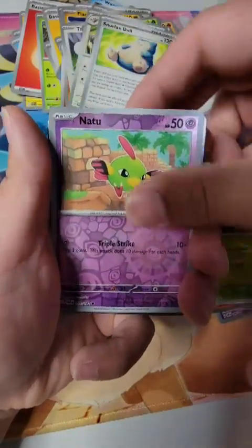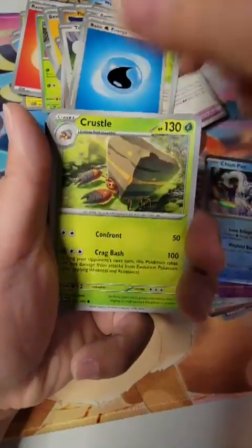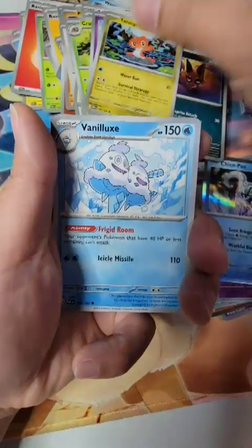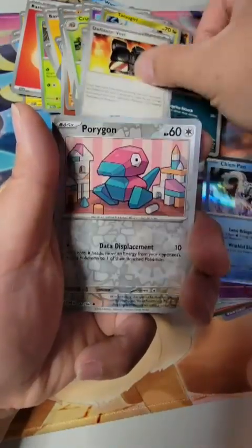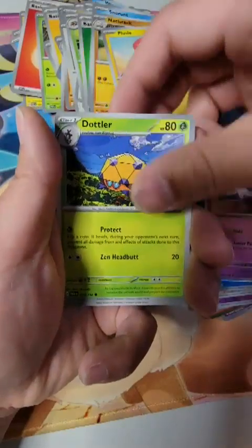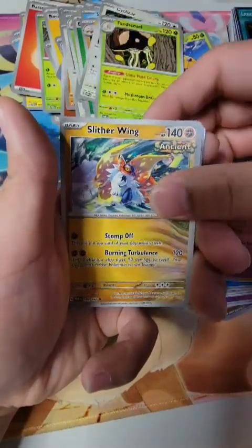Pansage, Anatu, a Chien-Pao. Crosscut Onix, Nicket, Tatsugiri, Veniluxid, Defiance Vest, Porygon, Wimpod, Latios, Wimpod, Latios, Energy — last pack. Doddler, Cyclizar, Toad School, Slitherwing.